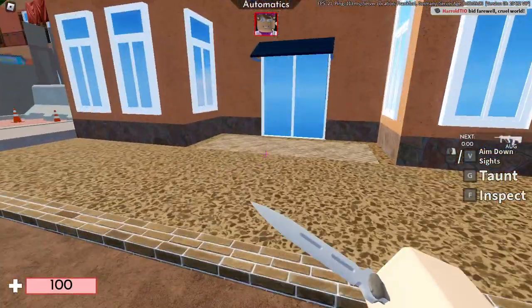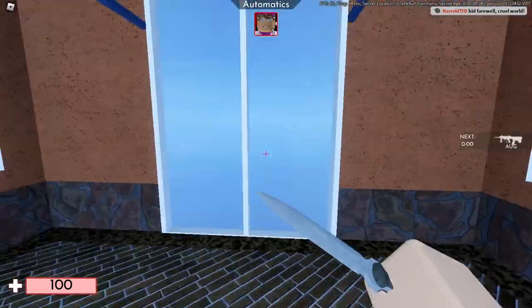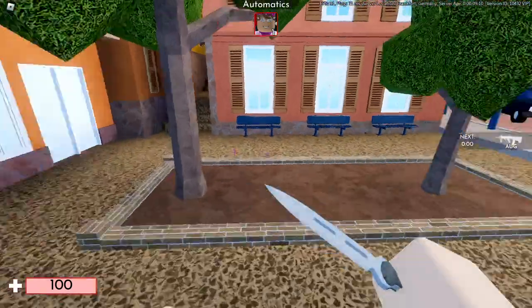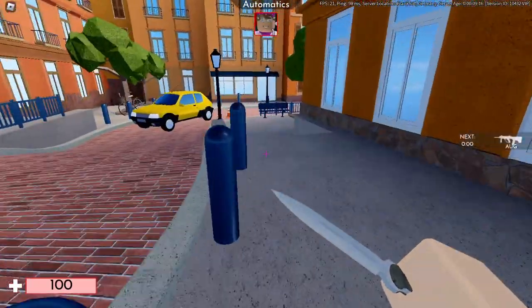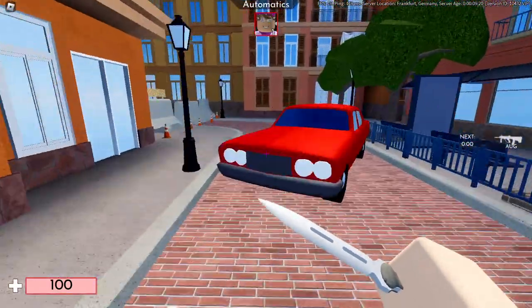Go over to this door right here — that one — go through, and hit the last cube, and you should get the badge. If it doesn't work, you need to do this in a private server on your own, because it might not work if multiple people are trying to get the badge at the same time.